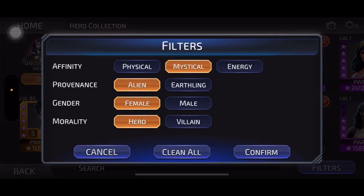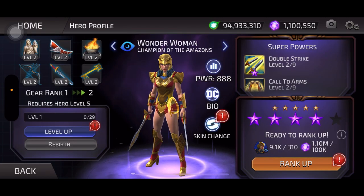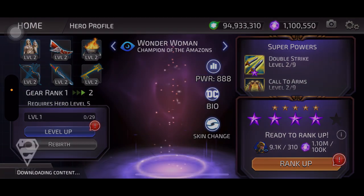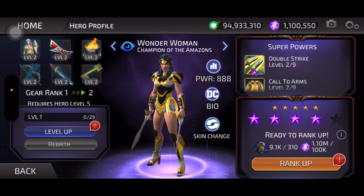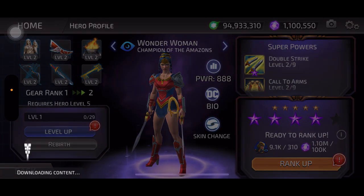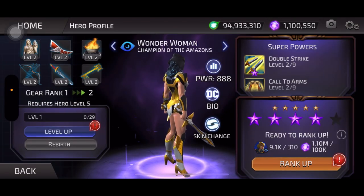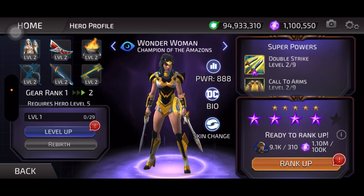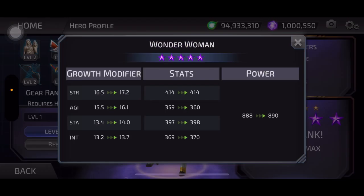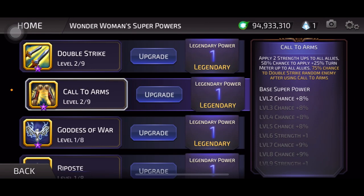First up we got Wonder Woman, Champion of the Amazons. It looks like she's got a skin — this new gold and black one they gave out. Her other skins: this was probably her basic look, and this must have been her legendary. I guess this one's probably the best — little eagle helmet or whatever that is. Not quite fully maxed out legendary, but now she is.